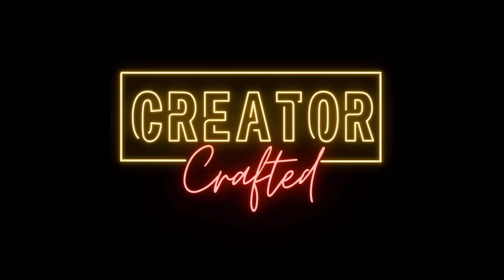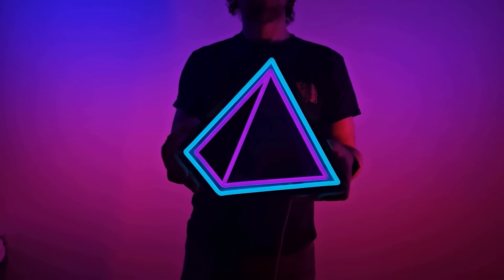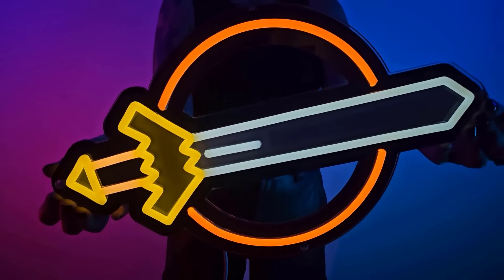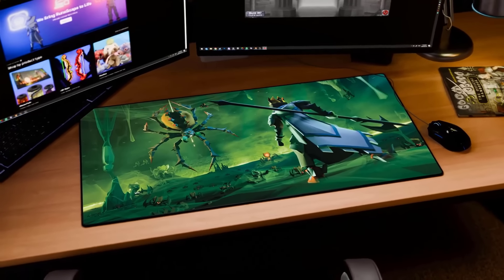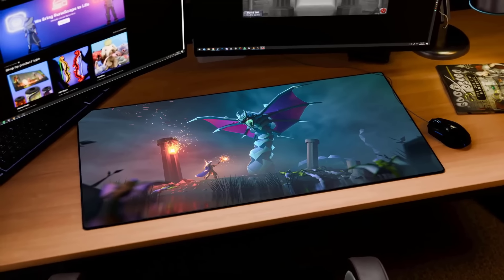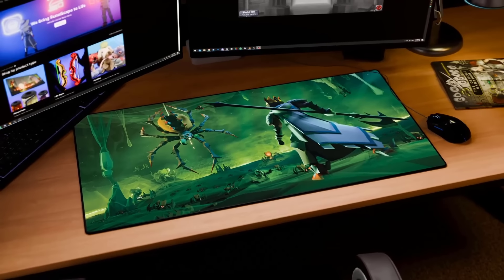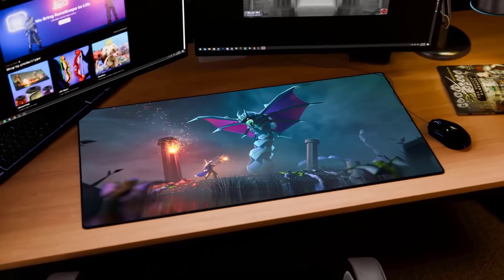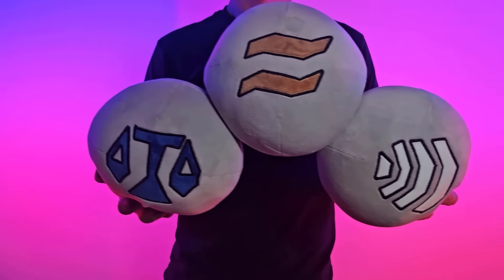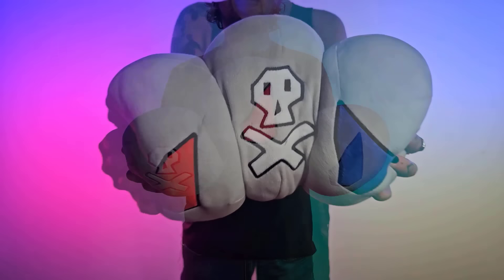Brand new from Creator Crafted: six brand new signs featuring attack, defense, and strength icons, as well as the prayers Augury, Rigour, and my personal favorite Piety — lock in your pre-order now to save and secure your slot. Check out the new mouse pads featuring three new designs of Araxxor, as well as Jad and of course the money snake Zulra. Creator Crafted is currently running a site-wide discount on mouse mats, and if you use my code SLEEP10 you're also going to be saving an additional 10% off at checkout. And don't forget about these amazing soft plushies — the new rune plushies, very squishy, available in home teleport or blood rune sets.